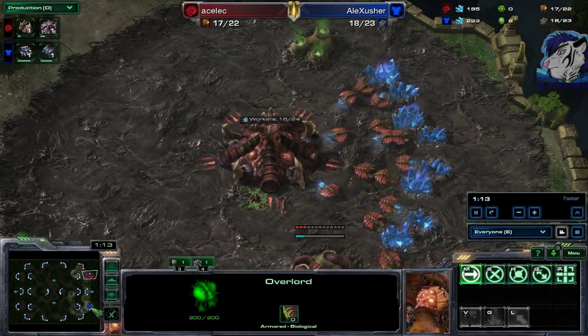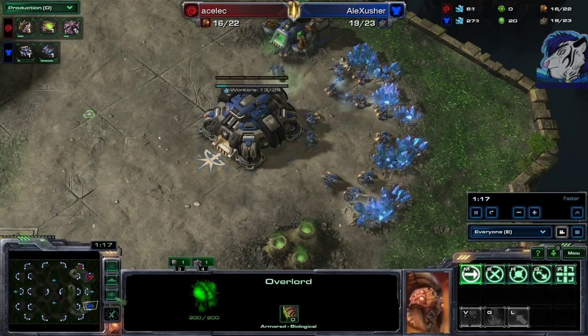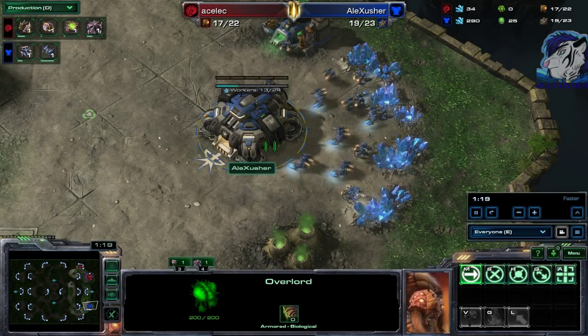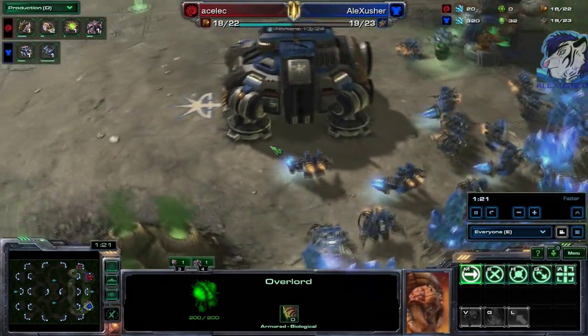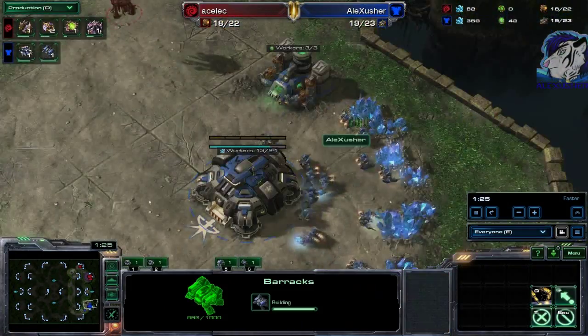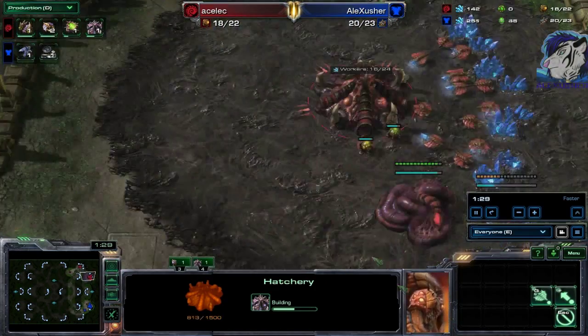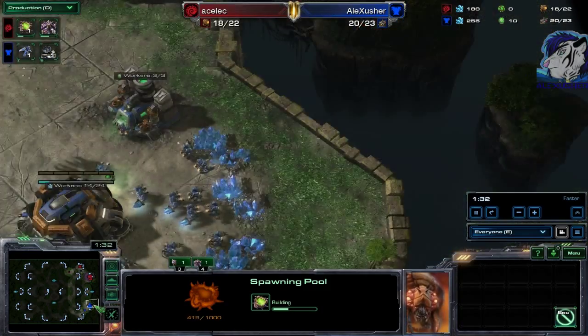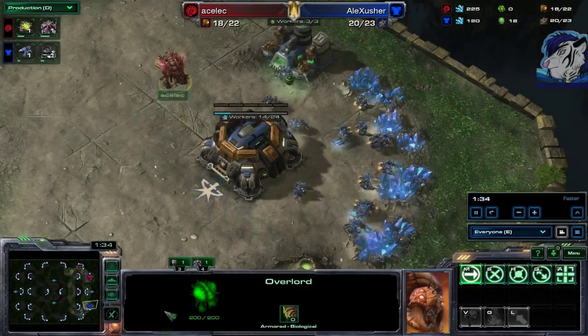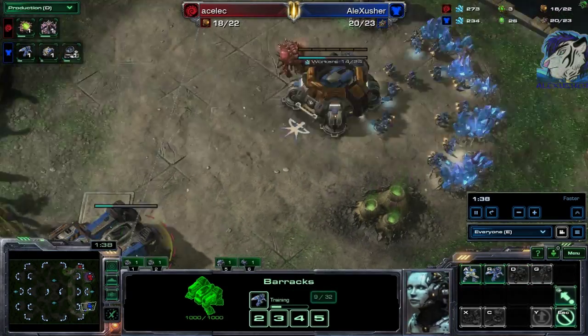The opponent, me — the blue Terran, Alexasher — spawning in the bottom right corner. We already see some barracks and a refinery going down, as well as the early hatchery, extractor, and spawning pool. Slas immediately spots my current location; there's a reaper on the way rallied straight to his main base.